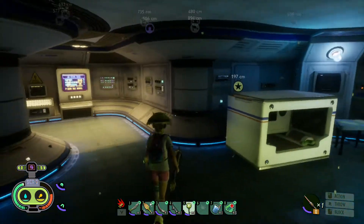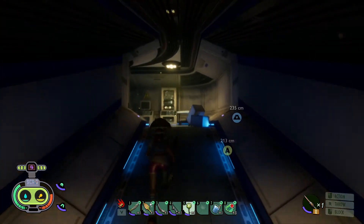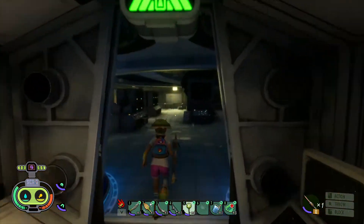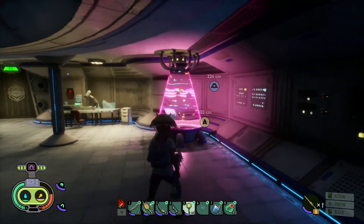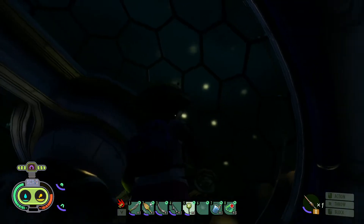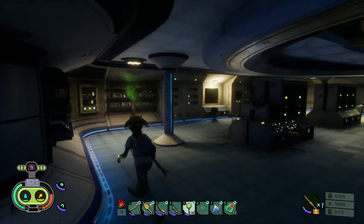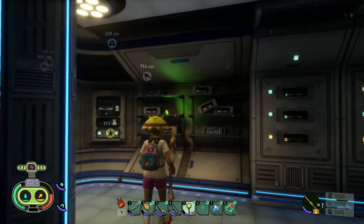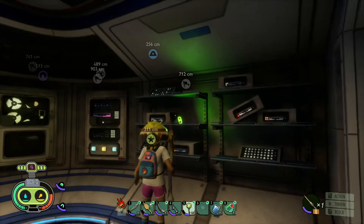So you come up and head up the ramp over here, into this room right here. You'll see all this scientific stuff and that will lead up to the bubble dome. But if you come in through this door and take a left, the other bracelet is sitting right there on this shelf right here.